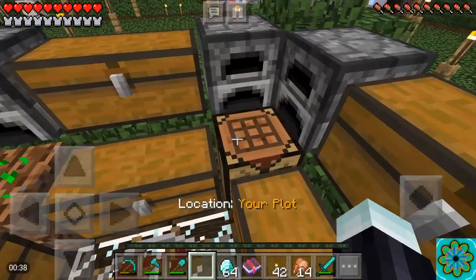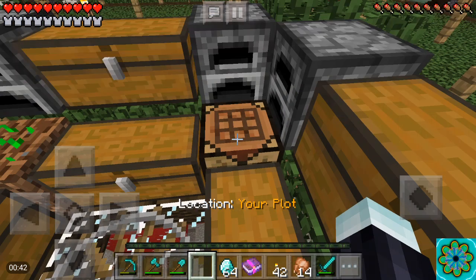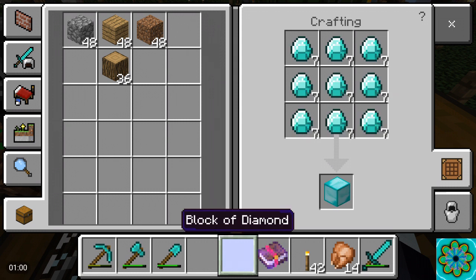I've managed to get up to 50 diamonds at a time from doing this glitch. If you set up your inventory like this — you don't have to already have diamond tools — the main thing is to fill up these slots so everything goes where you want it to go. Then you go ahead and swipe the diamonds to the crafting table very fast and click on the diamond block.